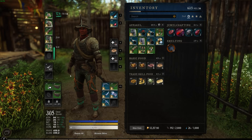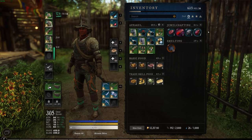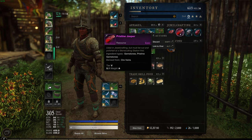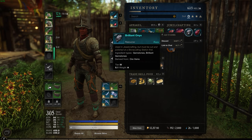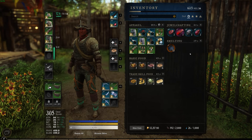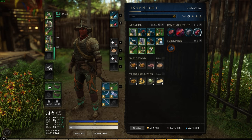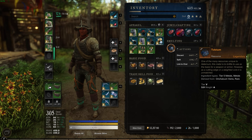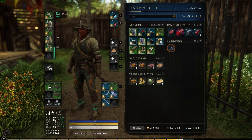Welcome back to another video. I just did a round of mining and got some pretty rare items: a brilliant jasper, a pristine jasper, a brilliant onyx, and a brilliant ruby. I've optimized my player to get rare items every time I go out mining, and I also picked up a legendary resource just from this mining trip.